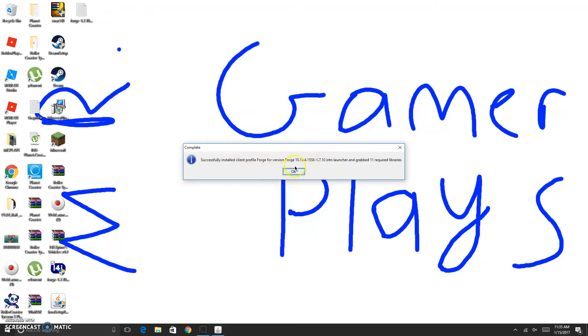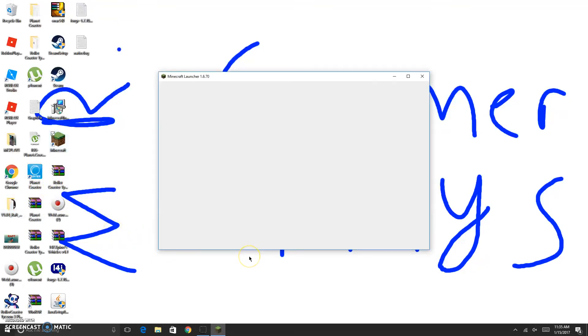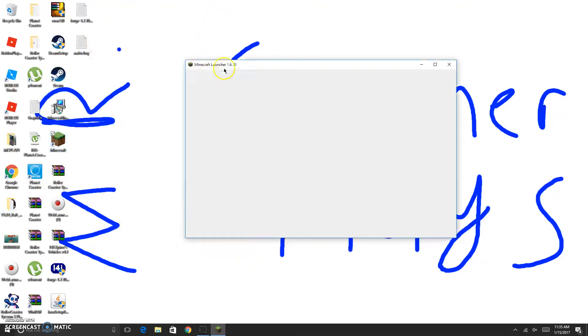Forge for version 10.13.4.1558-1.7.10 will be installed into your launcher and grab the required libraries. That was a mouthful. Now, going to your Minecraft. Screen Recorder always slows things down, so sorry if it's really slow.